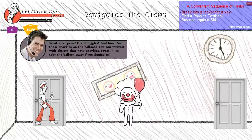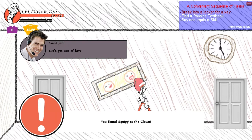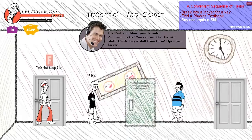We're surprised by squiggles - and look, see those sparkles on the balloon. You can interact with objects that have sparkles. Press F to take the balloon away from squiggles. The spoon is just staying here now. Cool, a treasure chest - press F to open it, I have to hold F. I got a textbook! You can use those to buy skills. It's Paul and Alan, your friends in your locker - you can use that for your skill stuff. Buy a skill from them.